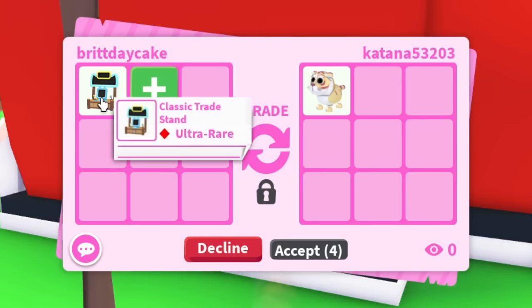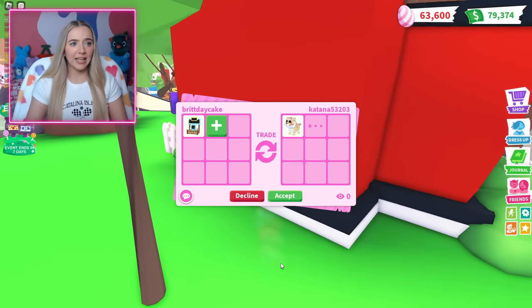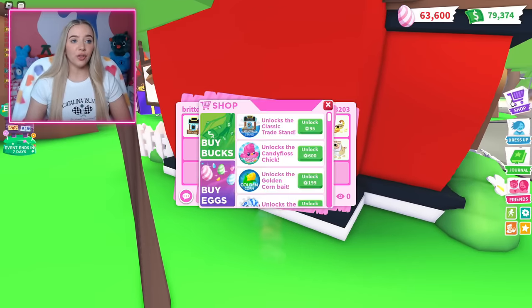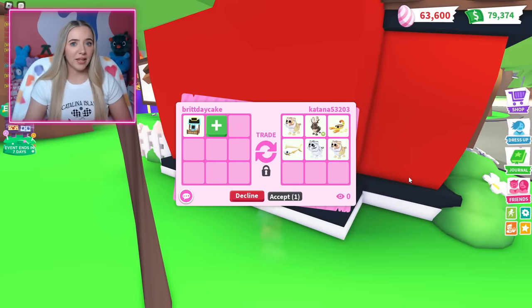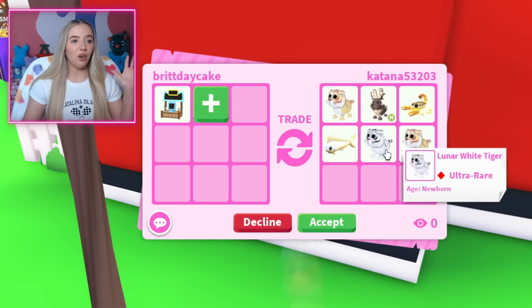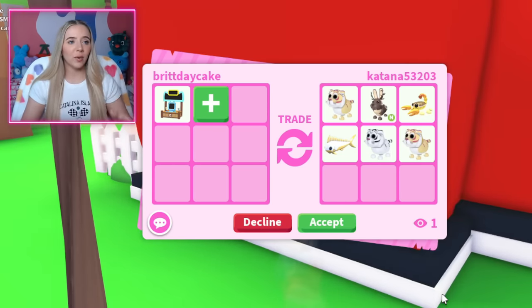This is the first trade we got. My item is already in there. Here is our very first offer for the trade stand — it's 95 Robux. It's not stuff that I truly want and I don't think 95 Robux is a lot. I would like something different, so we're going to decline this first one.